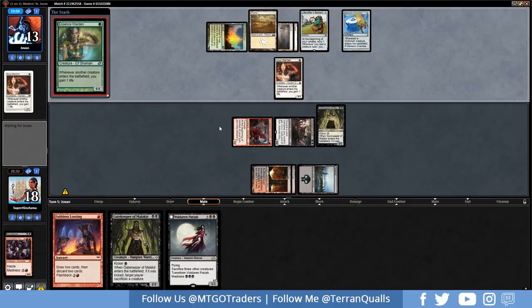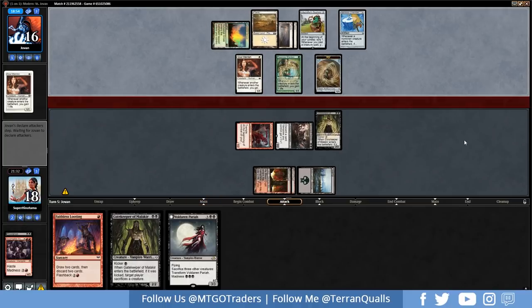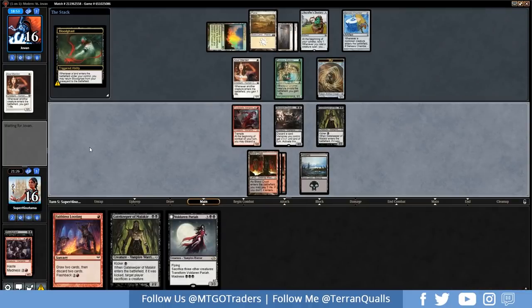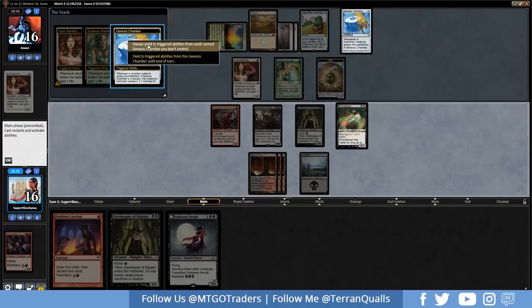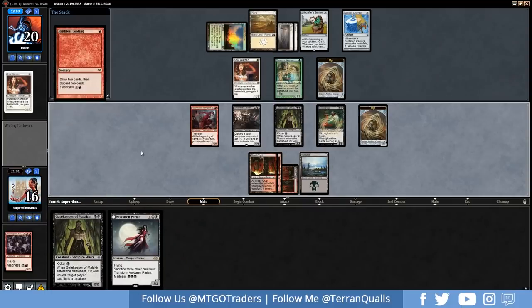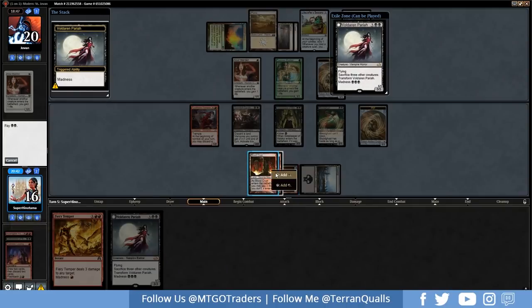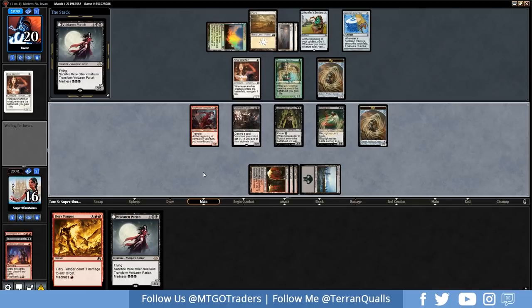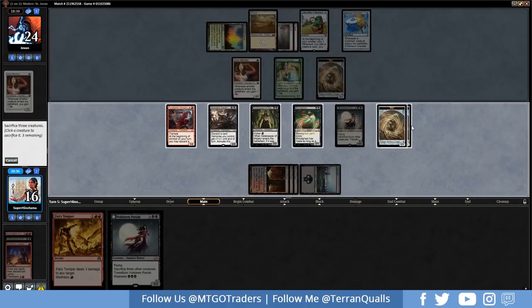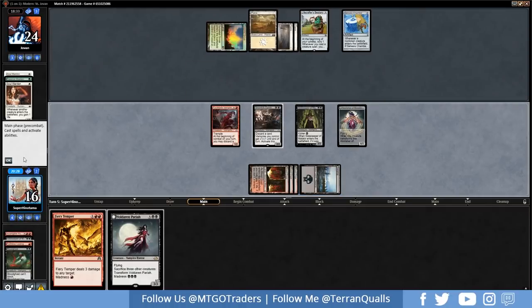Genesis Chamber coming in. This is really interesting because we have the Pariah coming in next turn. They have three creatures so we can go Pariah. Let's go Blood Crypt and bring in the Bloodgast. We do create a one-one, they gain lots of life going to 20. Let's go Faithless Looting — we also have Fiery Temper and a Pariah. Let's discard the Pariah and discard the Gatekeeper, and Madness the Pariah in. This means we get more tokens, so we can sacrifice the tokens and the Bloodgast, create a six-five, and they have to sacrifice their entire board. Very good.